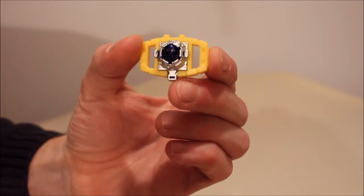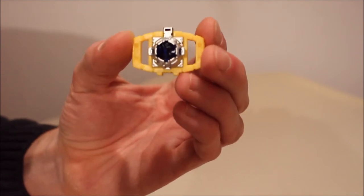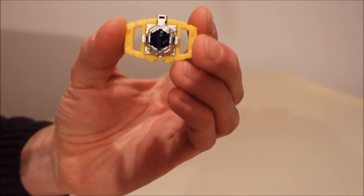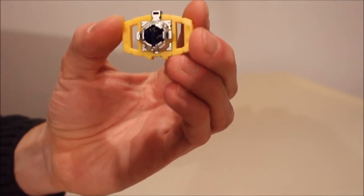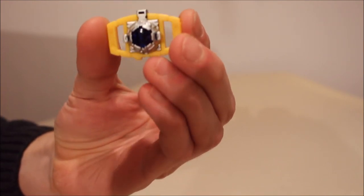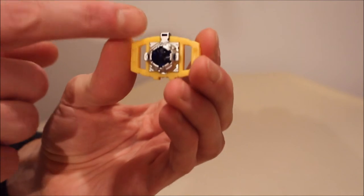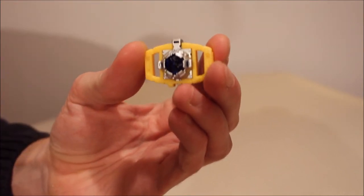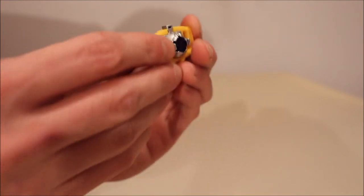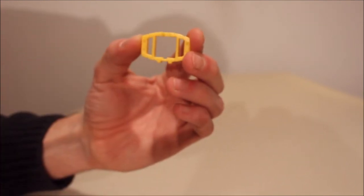This is one of the accessories — it is Rodimus' Matrix of Leadership. It is exactly like Optimus' except the gray chamber that holds it is now yellow, the heavily painted orange on the other one is now silver, and we still have the same blue. It has a little thingy up top so that it's like a Prime Master. Just like with Optimus, you can push this out and have just the little chamber thing left.